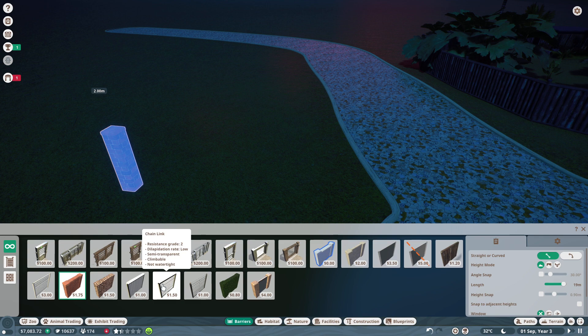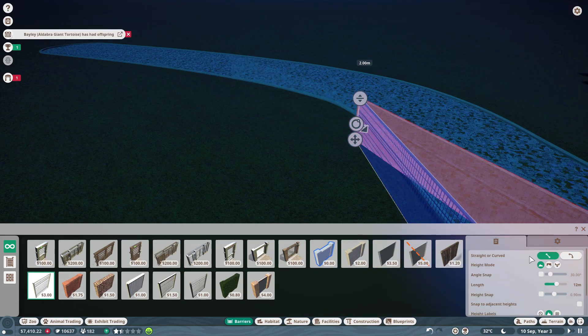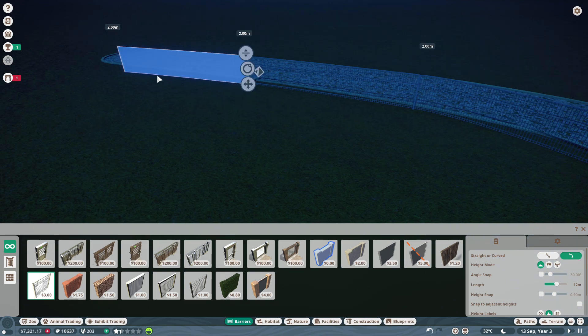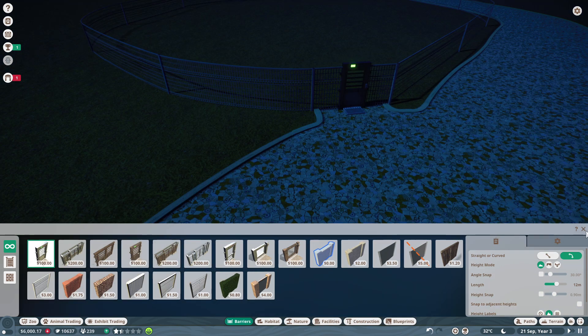I'll have to adjust the height myself. I want the curved option - makes it a lot prettier. Then we're gonna start curving the side - we can do a little bit of an interesting-looking curve. That looks kind of tacky but it's fine - actually I fixed the tackiness, it's perfectly fine. Okie doke, let's get the new people inside.